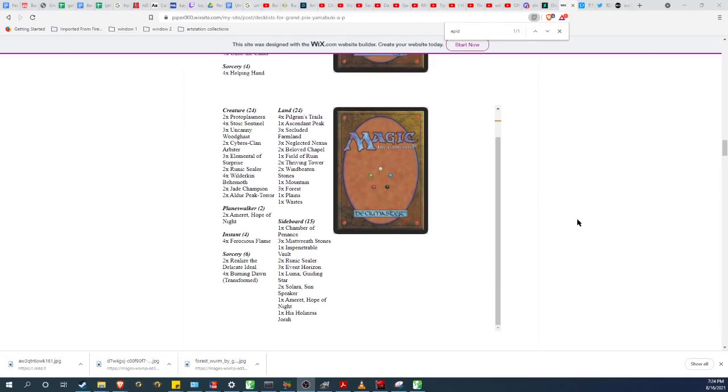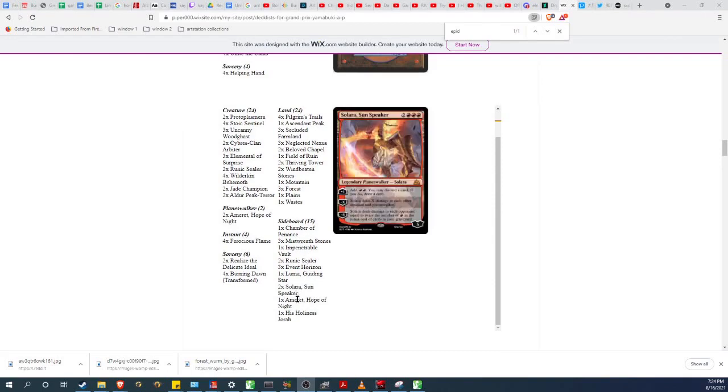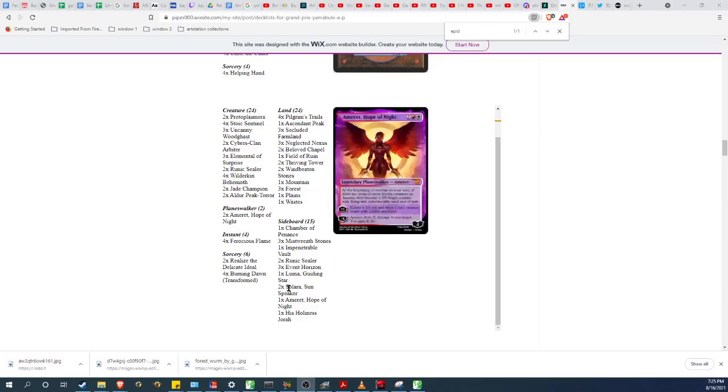Let's look at sideboards to see what Epid could potentially bring in to mitigate this matchup. Chamber of Penance is good removal. Event Horizons are really solid removal as well. I'm not sure what the Jorah is in the sideboard for — it can only be cast off of the Stoic Sentinels. Impenetrable Vault only stops creatures, so it really doesn't stop the Enchantment Engine. Runic Sealers can lock down Planeswalkers and some removal, but it's kind of difficult. I'm not sure what the boarding move is for Epid here — I think this matchup really just comes down to draws, except that Drake's Dawnglade Wildbear demands so much more of an answer than anything Epid can put out.